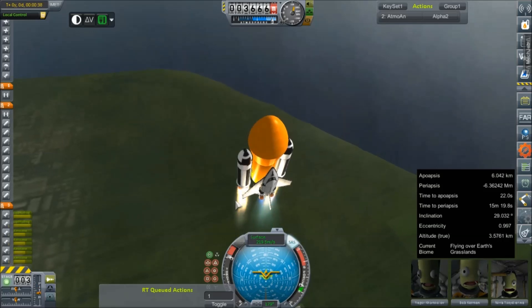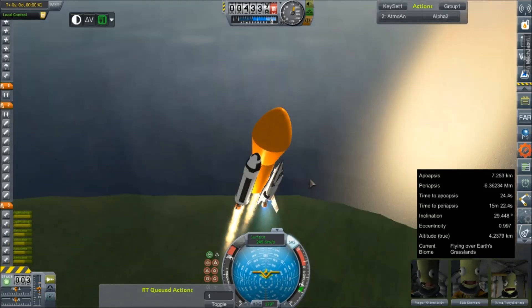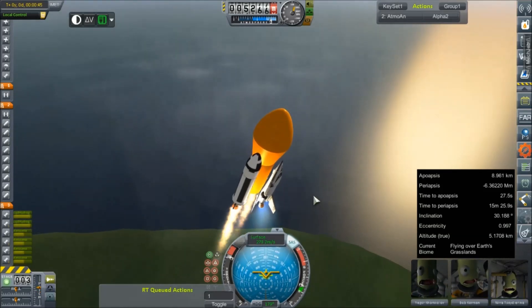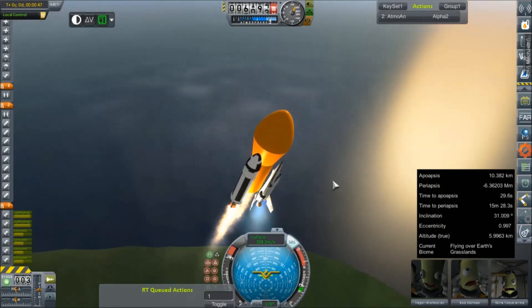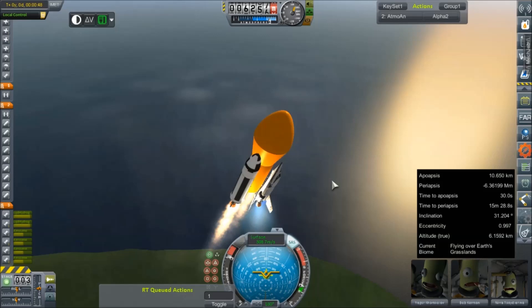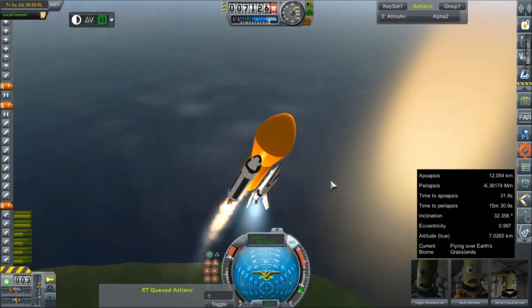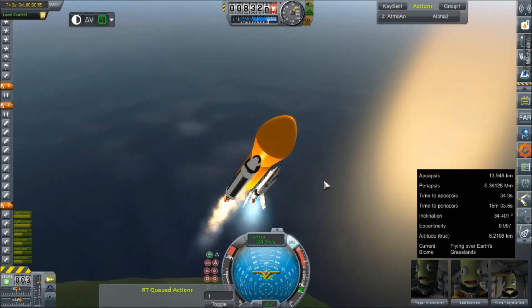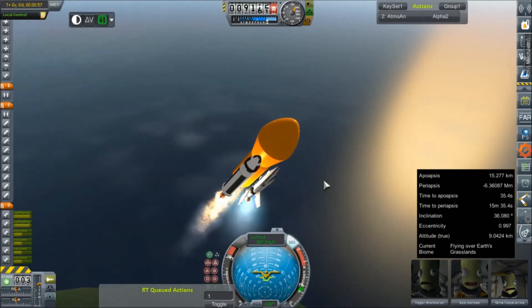I did make some minor changes to this craft since the last time it flew — namely the angle of pitch on the J2s to help reduce some of the fighting it was giving me last time. Small improvements to the location of thrusters, but that's pretty much it. And it's still giving me this weird oscillation wiggle. Thanks, tapered wings. Now that we've passed Mach 1, it's going to struggle with me a little bit.